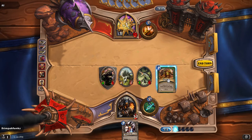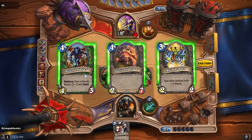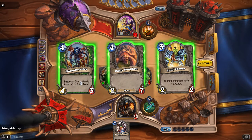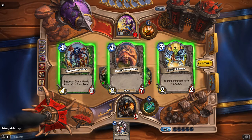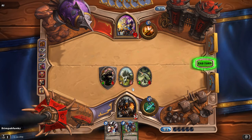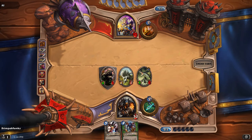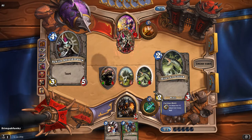We're going to play Tracking as our last ability here, just to see. I was hoping for a Hound Master — I'll pull him. His Battle Cry, which activates as soon as the minion is put into play, gives a beast plus two to attack and plus two to health, plus the Taunt ability, making it act like a tank. I can buff up a big beast already on the board, like this River Crocolisk.